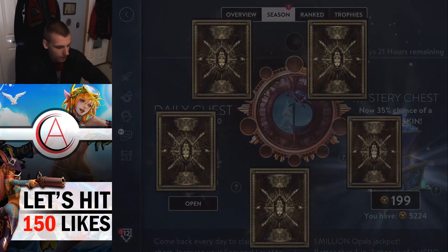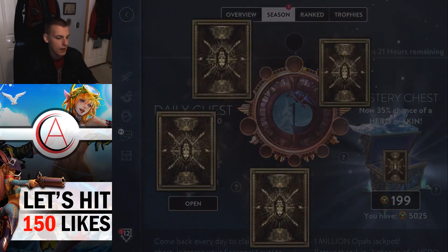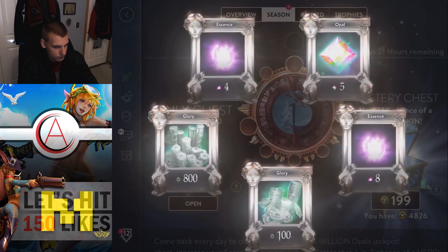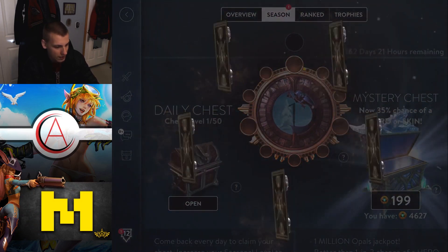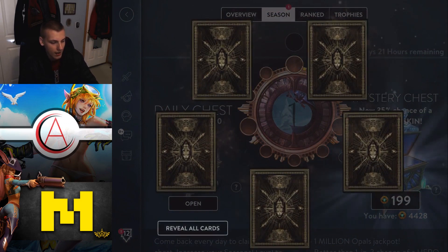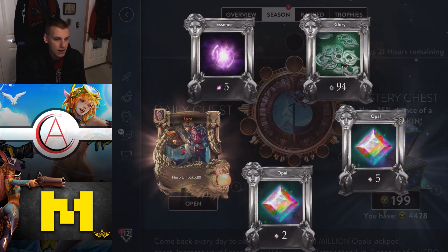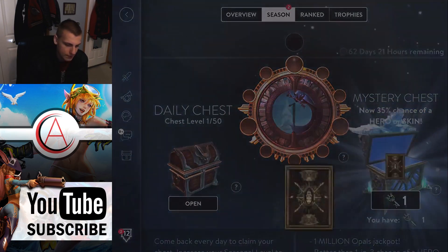We're getting pretty close to 5,000 ice here — this is the halfway mark as far as ice spent, obviously not the halfway mark as far as number of boxes. Another 800 glory. We're getting tons of glory. I'm definitely going to check out after this how much glory and opals we have. Lyra! She's actually a pretty expensive hero — I think she's around 8,000 glory, maybe more. That's six or seven heroes and skins — not too bad.